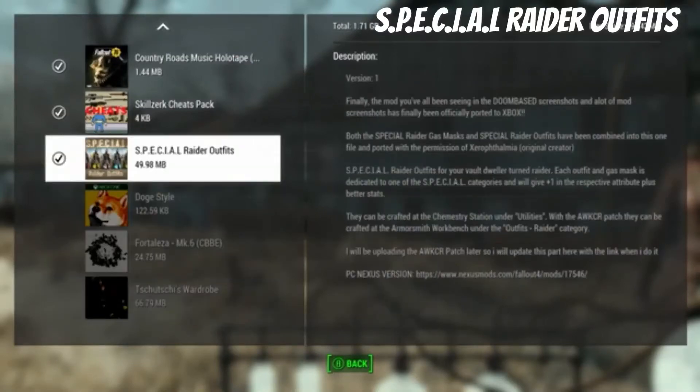We're looking at special raider outfits for your vault drillers that turned raiders. Each outfit gets assigned to one of the special categories and will give a plus one to the respected attribute bonus. They can be crafted under the super workbench in the outfits raider category. It doesn't really matter if you get it either way, but some people like the organization.